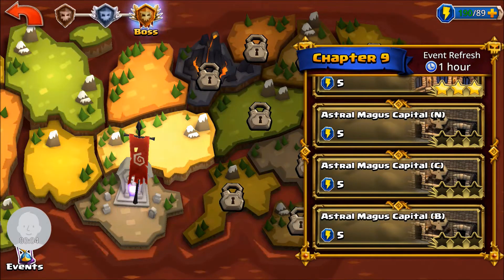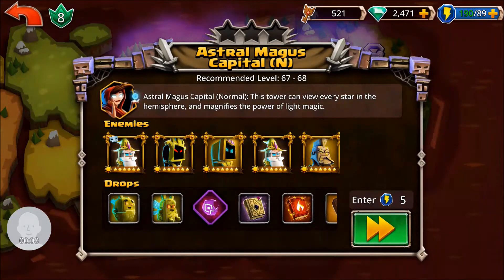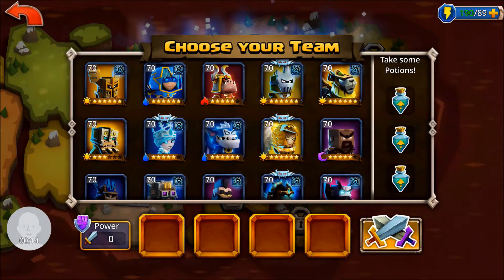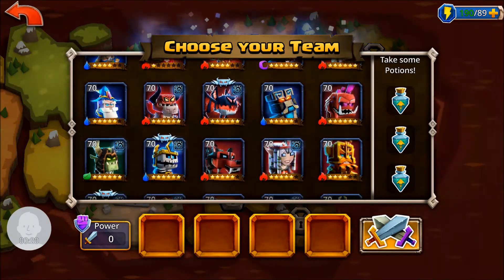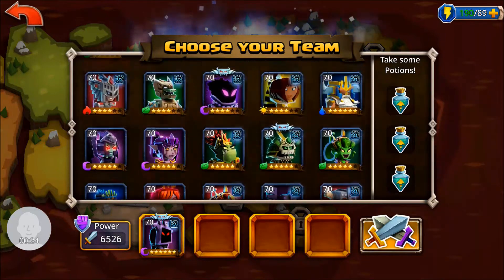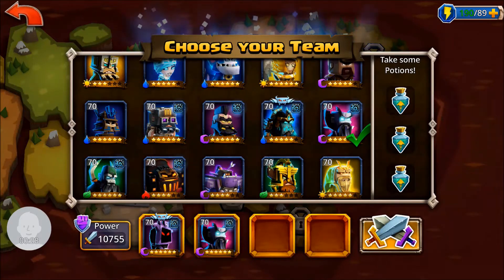Welcome back to the Boss Mode walkthrough series. This is Chapter 9, the second half — Astro Magus Capital, Normal Mode. We're going to be doing a speed run, which means we don't need to work through many mechanics. We're expecting a bunch of one-hit kills, so the team I'm going to use is really just a caster team because we're dealing with all yellow enemies.